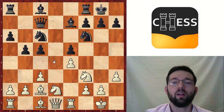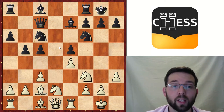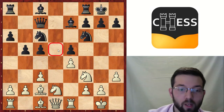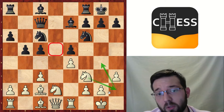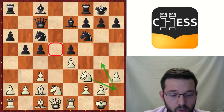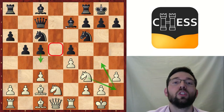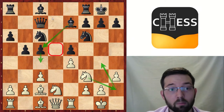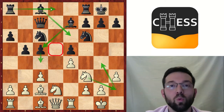First we will check the strategy after Nc6, dxc5. We can call it Fischer's strategy — he loved to play like this many years ago. After dxc5, the strategy is very simple: White should try to take control of the d5 square, and Black should try to avoid it. White will try maneuvers like Nh2, Ng4, sometimes even Bd5. Black's idea is normally to push the pawn to c4, creating some space for the bishop on b7 to go to c5, and other pieces will try to take control of d5, like Be6, Rxd8, something like this.